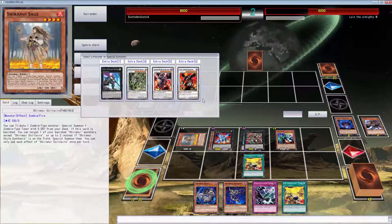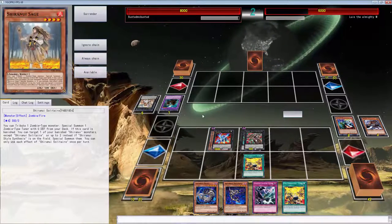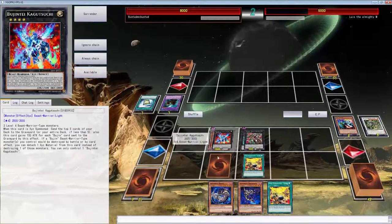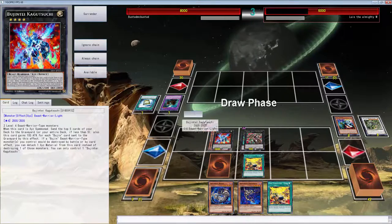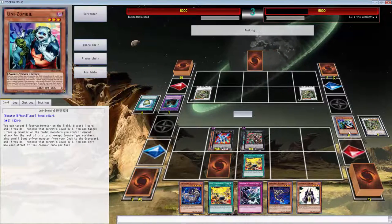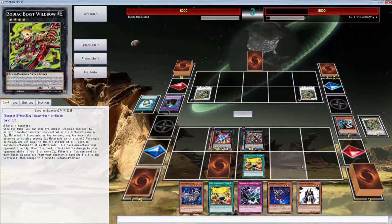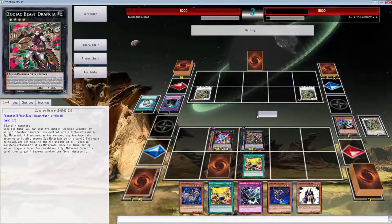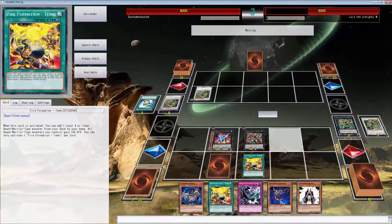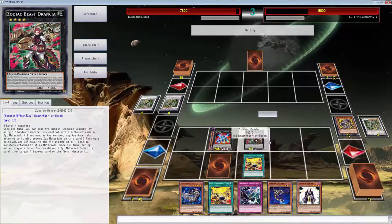Do I want to banish the card in his hand? I think I actually do, because my next turn is going to be filthy. I don't want him to have any comeback. He drew three Instant Fusions on his opening turn — oh wow, that is amazing sir. You know what, Lewis the Almighty? I can't even get mad at that. You deserve this game. But you're not winning. You're definitely getting hit with that Drancia. Looks like he's quitting — well Lewis, that was not an almighty move.